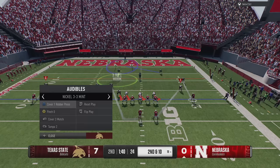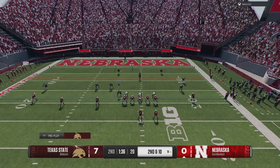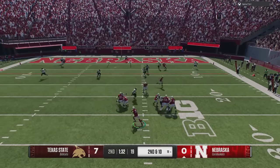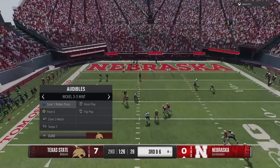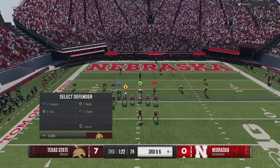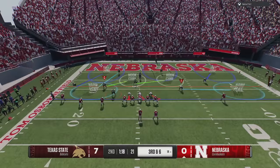They also retuned starting attributes for all halfback archetypes, including increases to speed, agility, change of direction, and stamina — so you get pulled from the game less often after a big run. They similarly retuned starting attributes for all cornerback archetypes with increases to speed, stamina, acceleration, and agility.